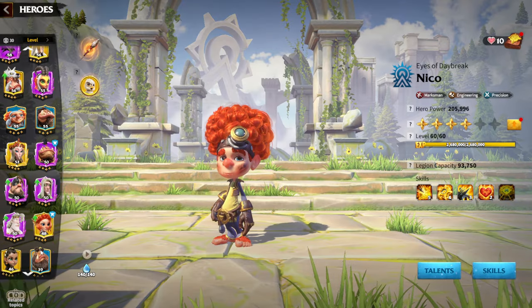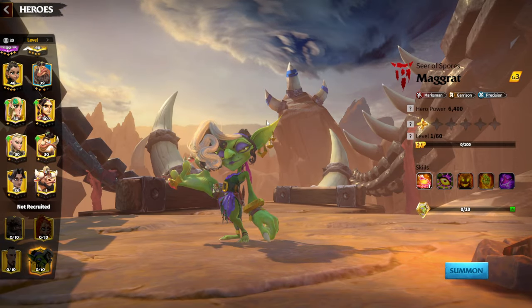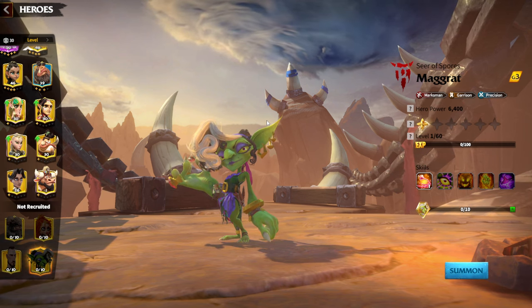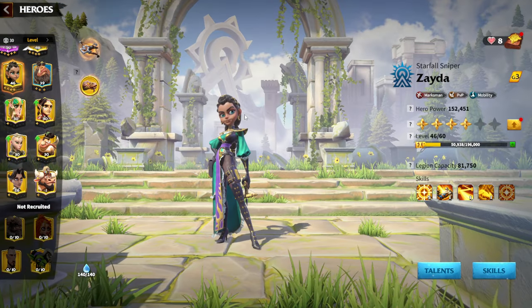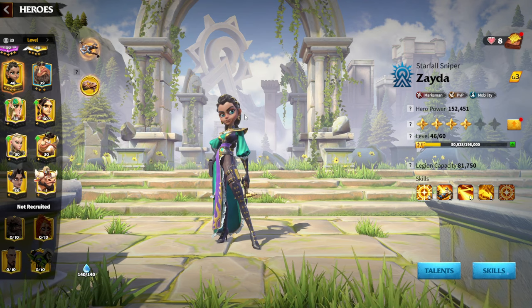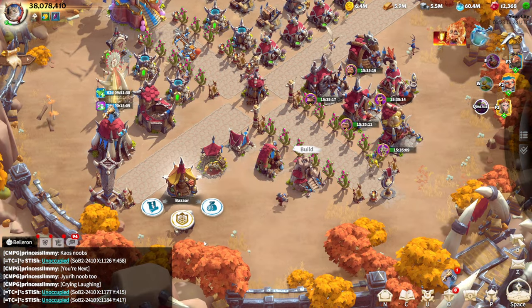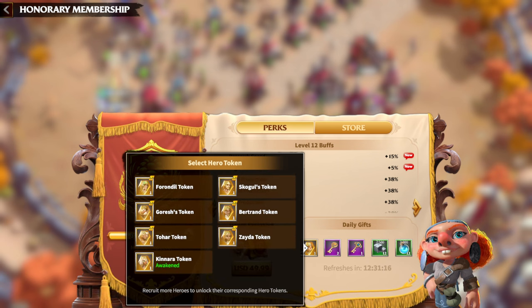Whenever the new archer heroes come out, Zyda and Magrot — Magrot is available from the Strongest Lord. As a free-to-play player it's almost impossible to get that hero from the Strongest Lord because generally pay-to-win players are getting them. But in terms of lucky spins, you can get Zyda from lucky spins. You'll need a little bit of luck and a couple of thousand gems, which you can easily get even by simply gathering. You just need to collect 10 tokens of Zyda to unlock her, and after that you can get one token per day from the VIP shop.